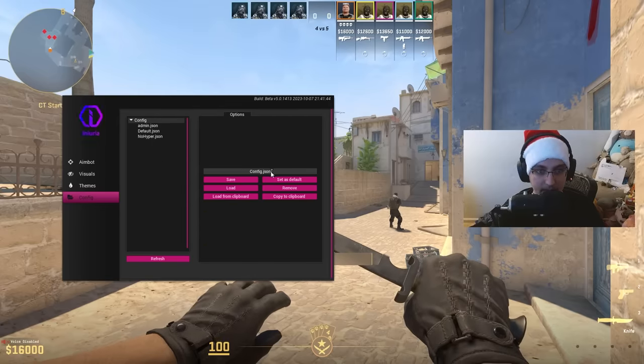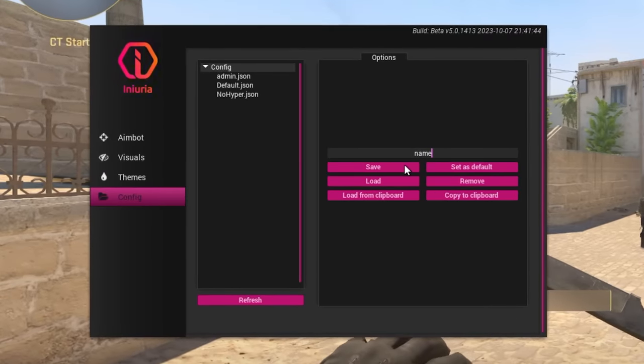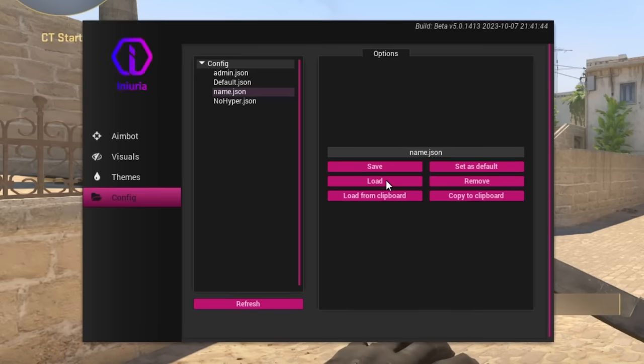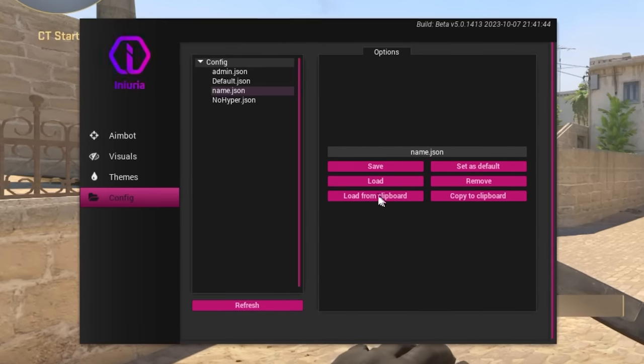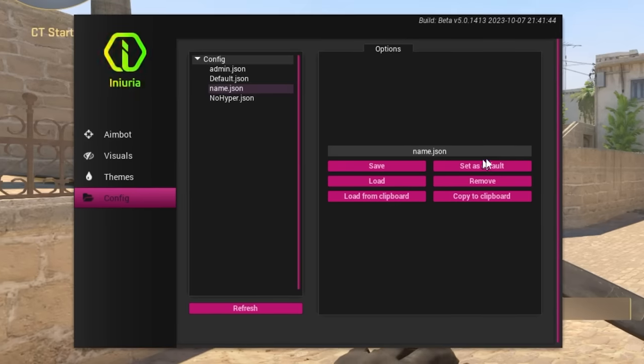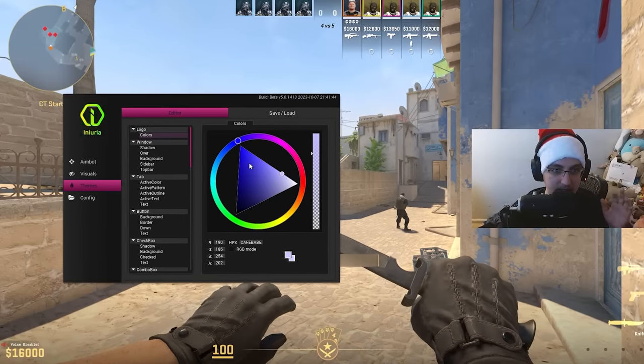First we have the config tab. If you want to create your own config, go over here, type in the name, press save, and it'll add that to your config list. You can also load configs, load from clipboard, copy from clipboard, set configs to default, and remove configs as well.